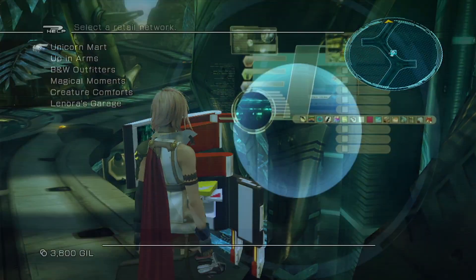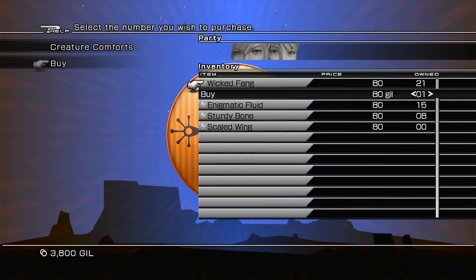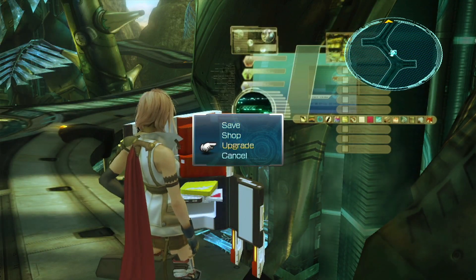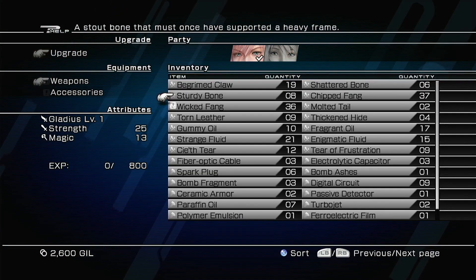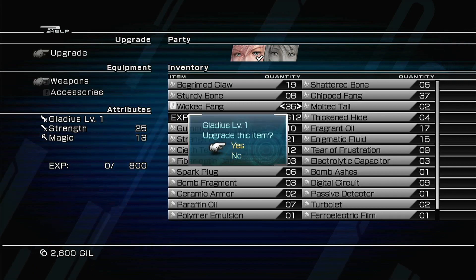Last time we unlocked Creature Comforts, which allows us to buy some of these things. We have 21 wicked fangs. I'm going to go ahead and buy 15 more of these — like that. Now we have 36. And now I'm going to go back to the upgrade and upgrade her weapon using all 36 wicked fangs — like that.